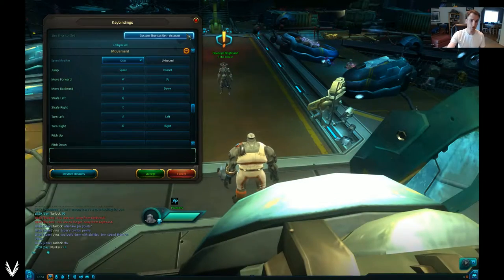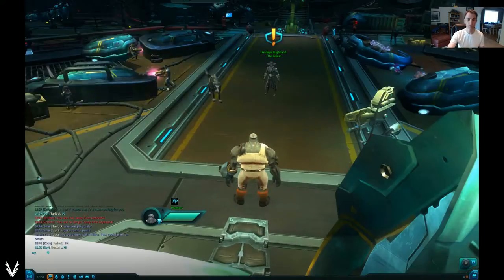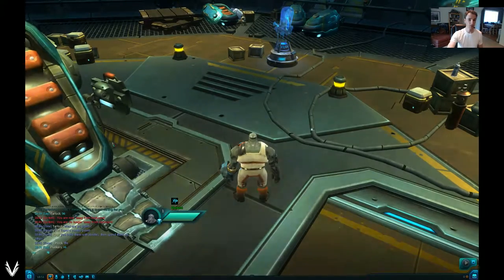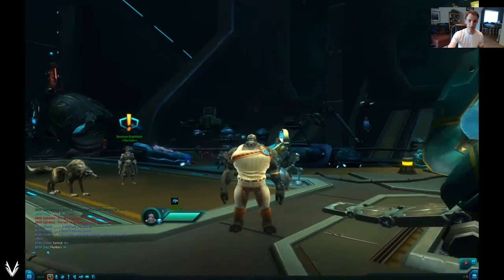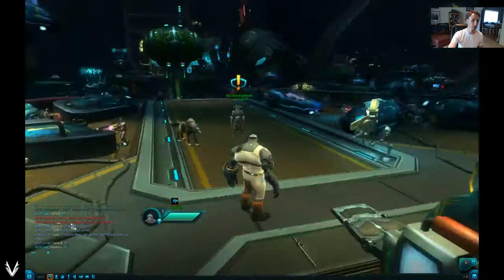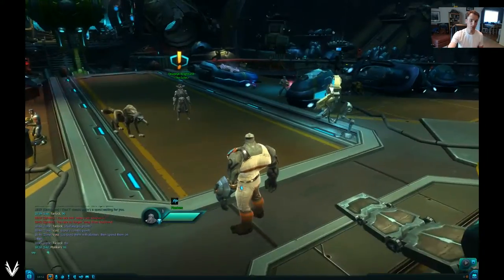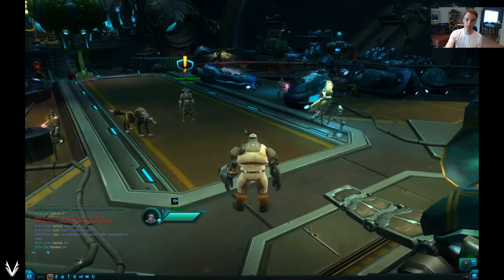If you hold down both mouse buttons you'll move. The mouse usually moves freely on its own normally. If you hold down the left button you can turn the camera, but your character will stay stationary. If I hold down the right mouse button and move, notice how my character moves with the camera. So there are ways to look and move basically however you want.